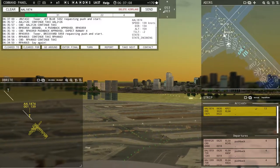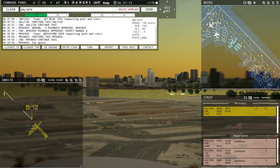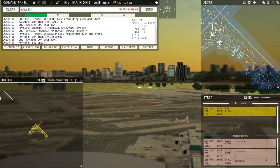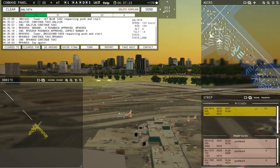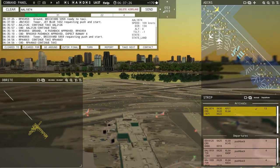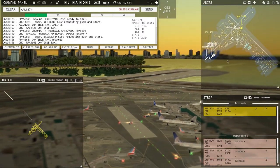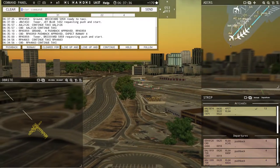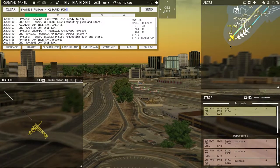Tower, JetBlue 1432 requesting push and start. They're going to pull off on Lima — we'll send them down Lima Bravo because I have Alpha currently outgoing. We're gonna send them down Lima Bravo, or actually do Lima out, ground. Southwest 1533, runway 4, clear for takeoff — upon reaching altitude 2000, contact departure.